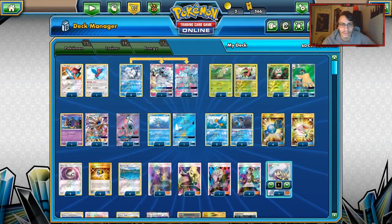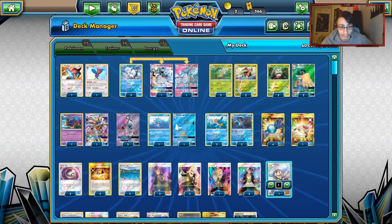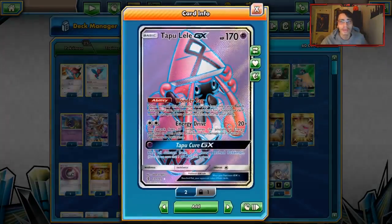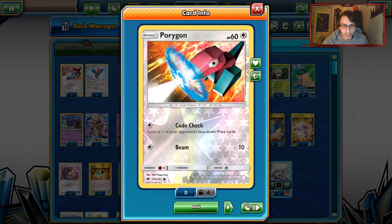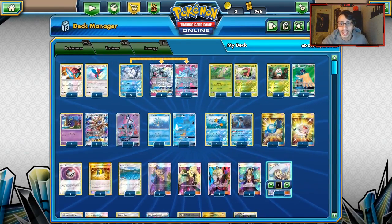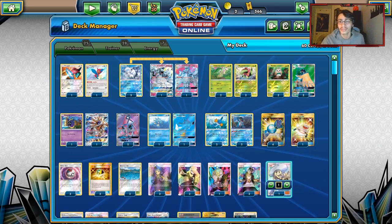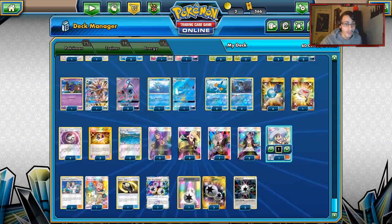Two Tapu Leles for the ability, and we also have Porygon and Porygon-Z. There are a lot of Stage 2 Pokémon in this deck — Metal, Water, Grass. It's kind of a heavy-hitting evolution deck. Certain matchups make different Pokémon important: Kingdra is really good against Blacephalon, and Maelstrom can be used against evolution-heavy decks like Zoroark.